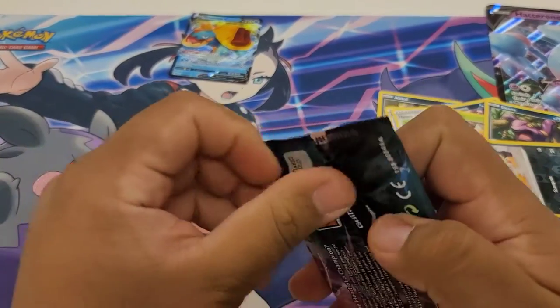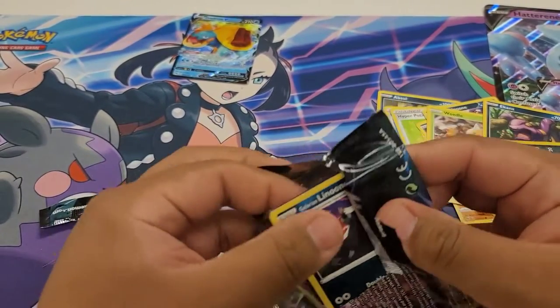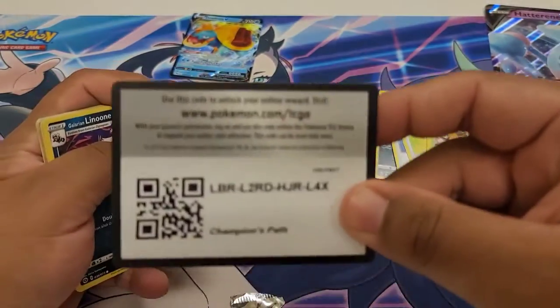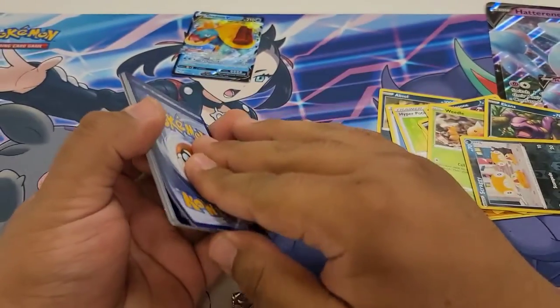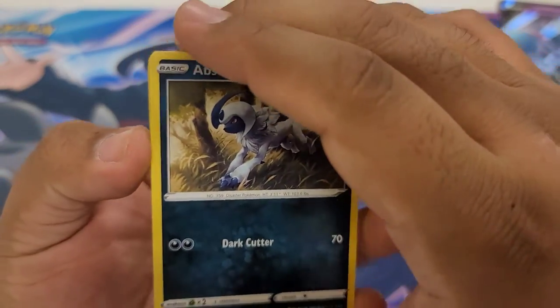On to the next pack. Hopefully we can pull the Charizard, even though we got a holo. We always want more holo — we greedy in the Pokeblock channel. Here's your Champion's Path code card. One, two, three. And then say it with me — the sidekick energy!